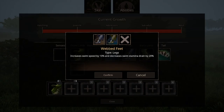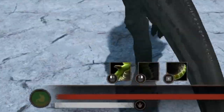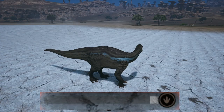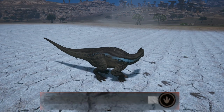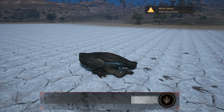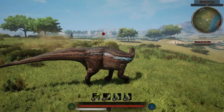For leg abilities, we have webbed feet, which increases swimming speed and decreases stamina drain in water, and traction, which increases turning speed by 20% but decreases stamina recovery by 30%. Personally, I use webbed feet. The stamina drain on Iguanodon is exponentially low, so you will most definitely be able to outstam most opponents. Unfortunately, stamina recovery is kind of meh, so increasing the recovery time further won't do you any favor in a prolonged fight.